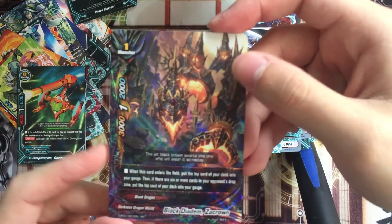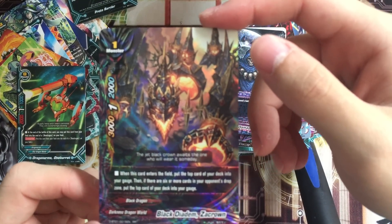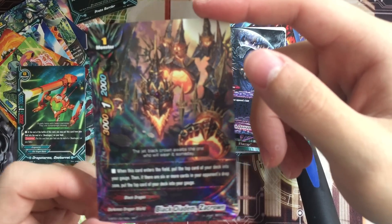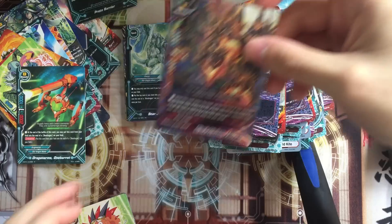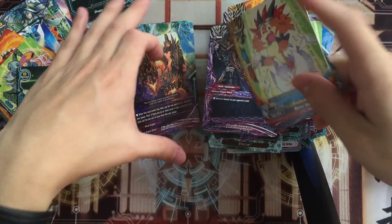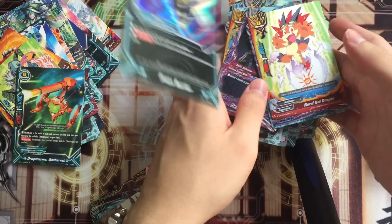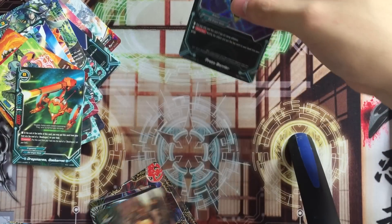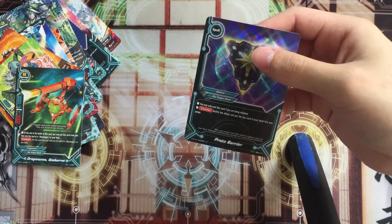When this card enters the field, put the top card of the deck into your gauge. Then if you have 6 or more cards in your opponent's drop zone, put the top card of your deck into your gauge - so you charge 2 gauge. This is the most important card that I actually wanted. It's the only value card.